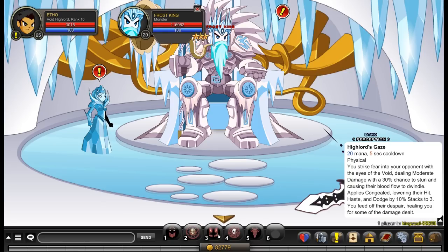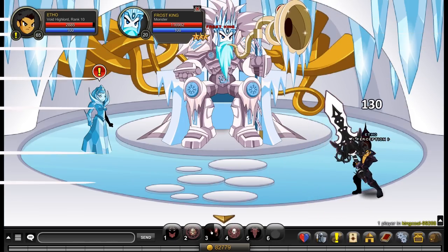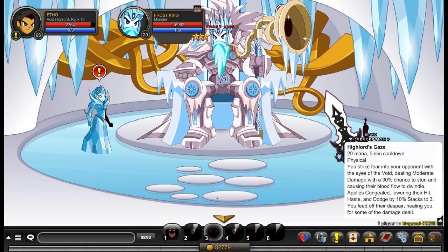More HP doesn't necessarily translate to better survivability either, because this ability heals more with luck enhancements. It deals moderate damage — nothing too extravagant — it's like 1.4k crit, and you can always increase that with other abilities in the class.